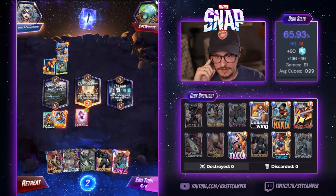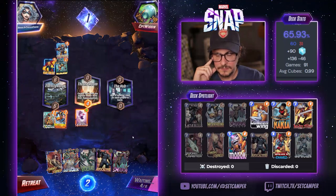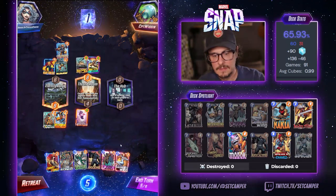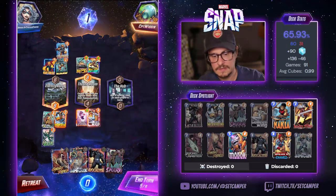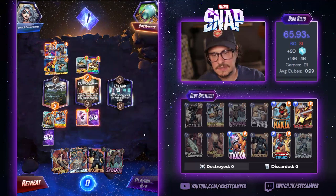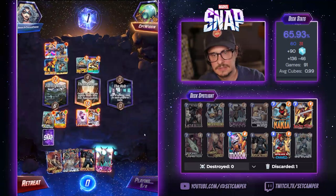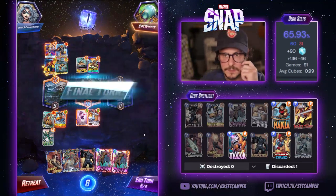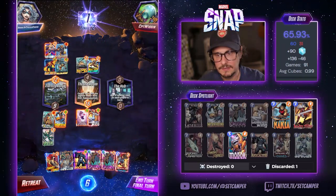I'm kinda winning this lane. I'll keep Swarm in case I draw Kali. We're wearing our MODOK next turn. This isn't going well. Killing this lane is kinda bad. I'm still ahead of this guy in points. Valkyrie? Okay. Oh, we got a card. He's a wealthy player. Tie? Do I wanna go for a tie?